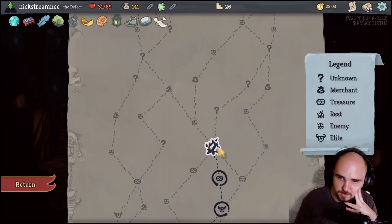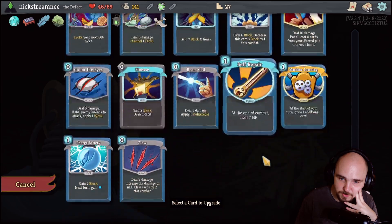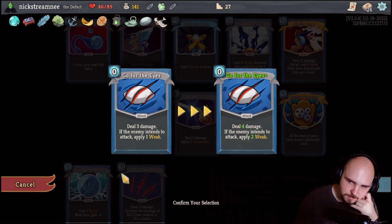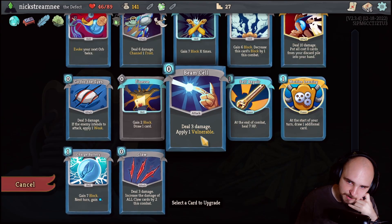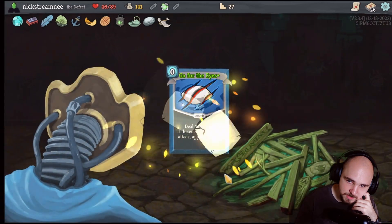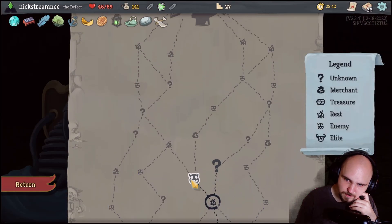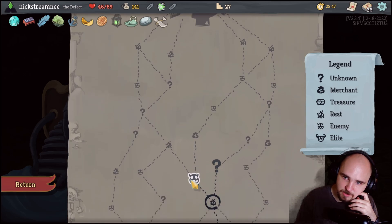Ornithopter is insane - healing for using potions, something that you should be doing anyways. Fantastic. Applying two weak instead of one weak is really, really good. Same with applying more vulnerable. This is a pretty good defensive card though. But I think realistically we're taking a lot of damage very consistently. I think I like going this way to get more upgrades in.